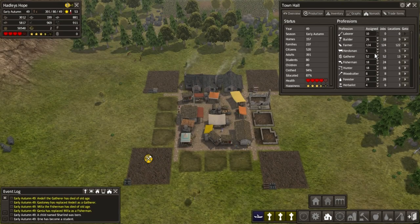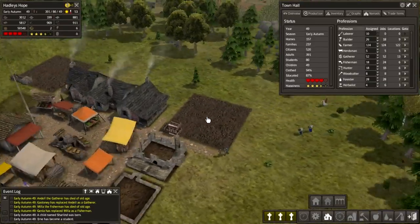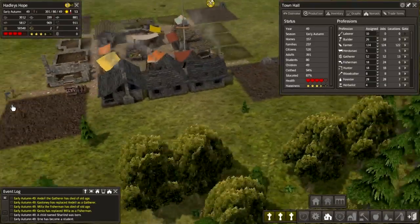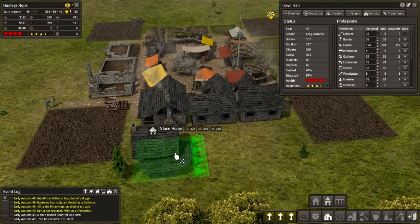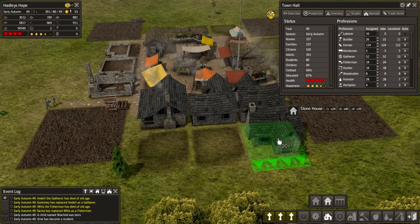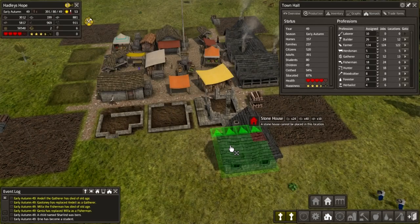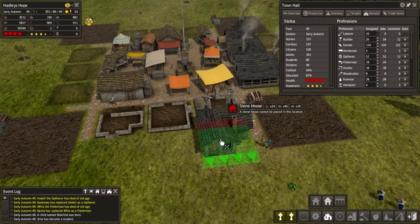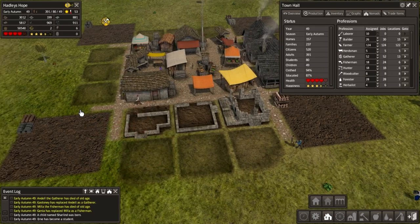We've got ten labourers and we actually have more builders than we need. So we're going to start putting some more housing down, like so. And I guess we can put a couple here as well. Like so, there we go.